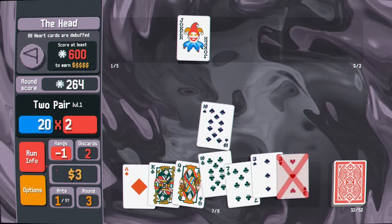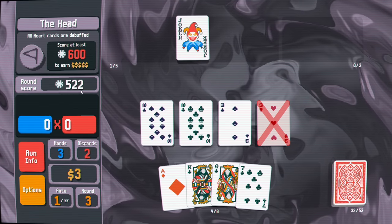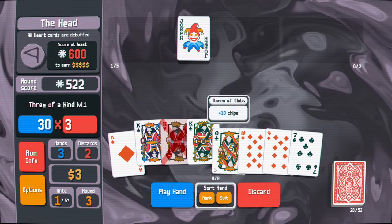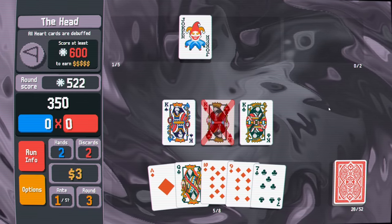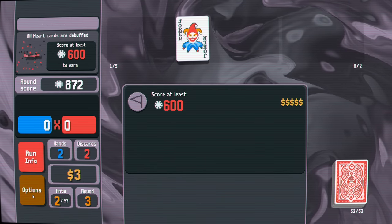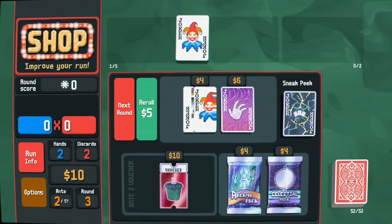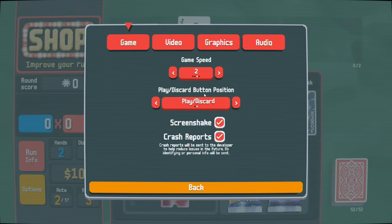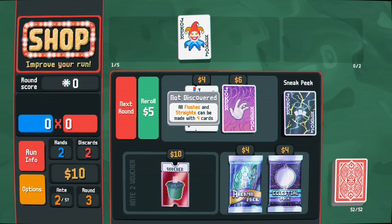We're already almost halfway there - we got a pair of tens, then two pair again. Playing it definitely levels up the chip bonus. We got three of a kind so I'll just do it. I'm actually going to make the game speed four times - this is still pretty slow. We get seven dollars with two extra hands remaining and ten total. This next shop has another voucher - permanently gain one discard.